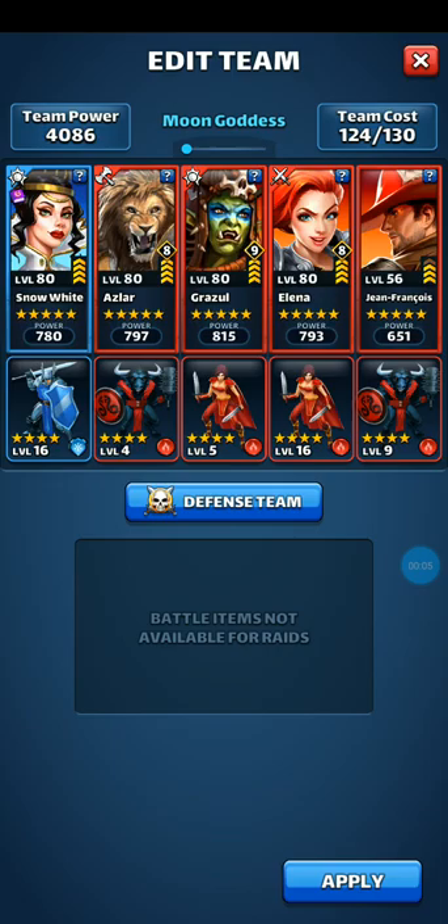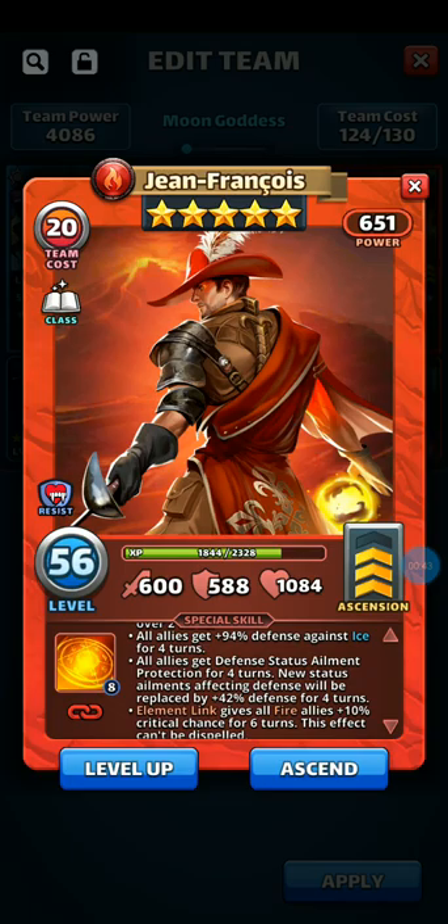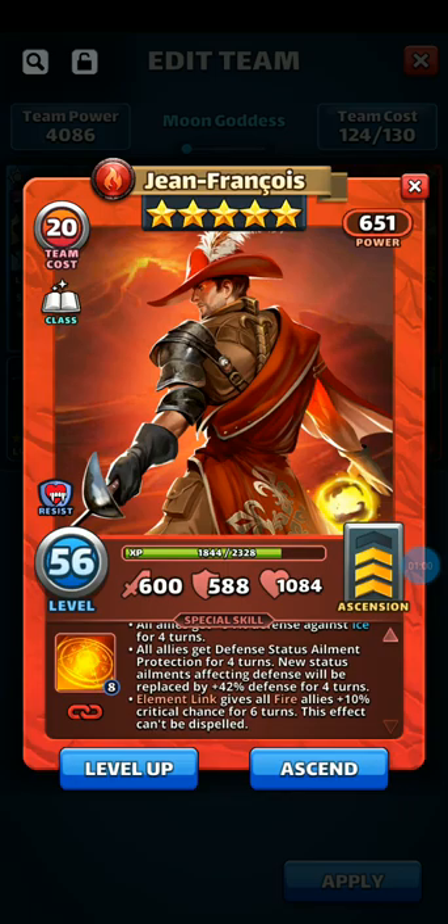For this team I selected primarily red with Snow White. The troops are super important because each character's troops will add or support their weaknesses or strengths. For Jean-François, he's fast so he only takes nine hits to charge. He hits for 246 burn damage over two turns, all allies get plus 94 defense against ice for four turns, and all allies get defense status ailment protection for four turns. New status ailments affecting defense will be replaced by plus 42 defense for four turns, making him an ideal hero to defend against Kun Chin.